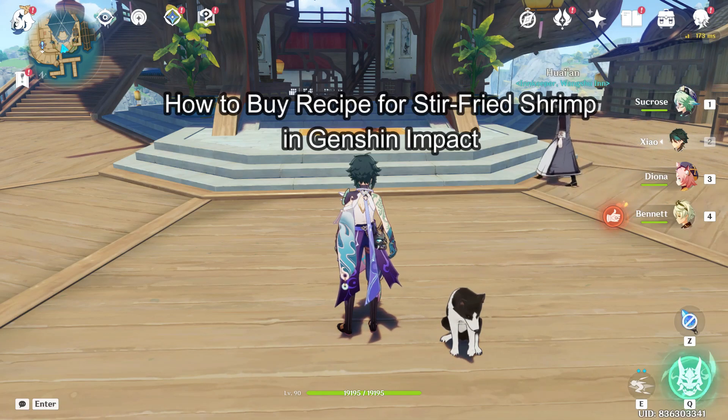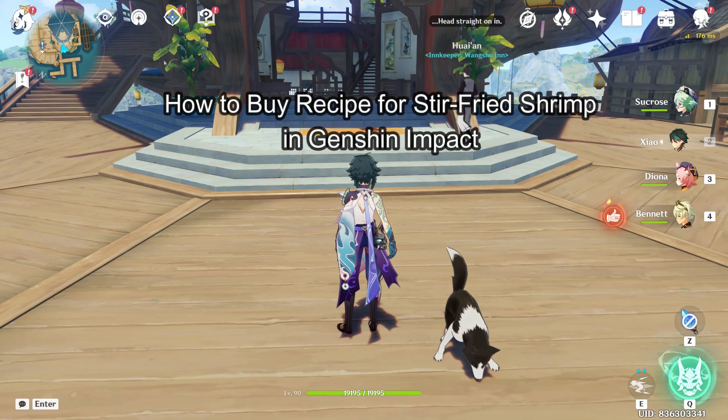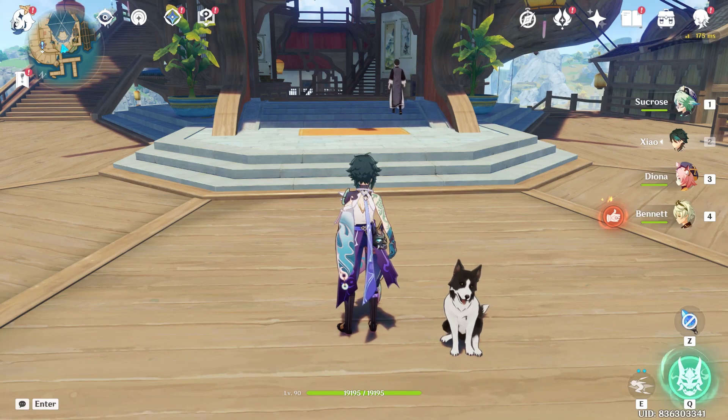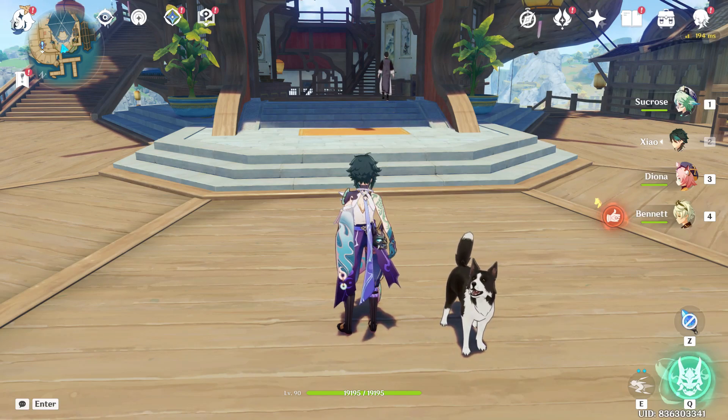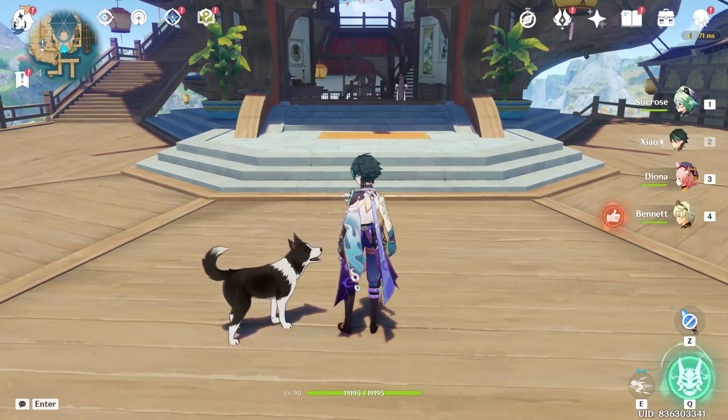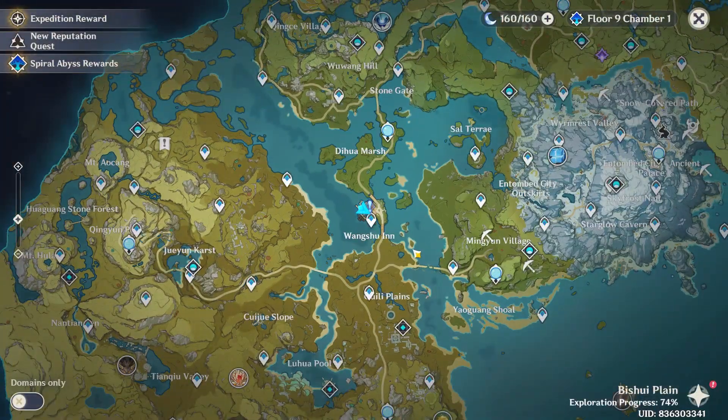Hi guys, welcome back to our channel Maple Gaming. In today's video, I will be teaching you guys how to buy the recipe for your stir fried shrimp in Genshin Impact. First, just launch your game through the Epic Games launcher and open your map by pressing M on your keyboard.